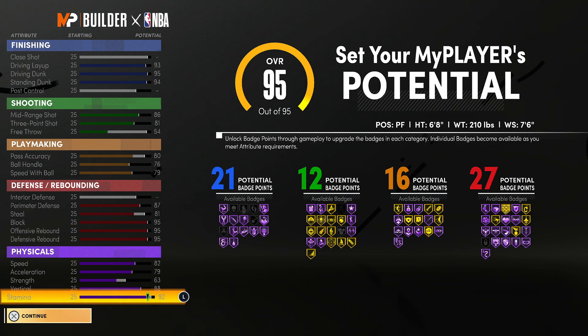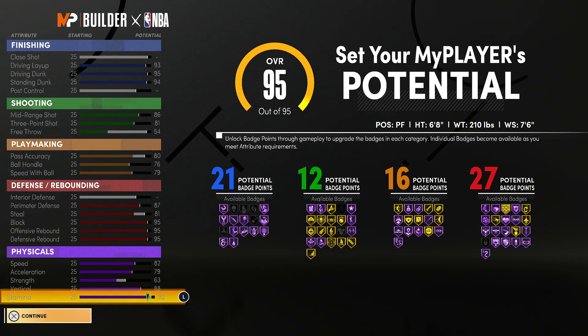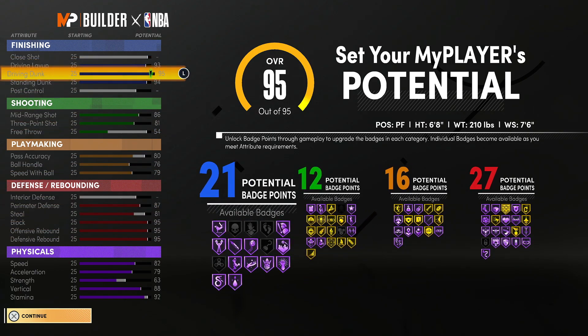That's the build right there: 21 finishing, 12 shooting, 16 playmaking, 27 defending. If you want a more shooting-type build, I suggest making this one. I've been playing rec with the previous build — it never messes up a pass, grabs every single rebound, makes a lot of shots, and you have a 95 driving dunk. What else do you need?